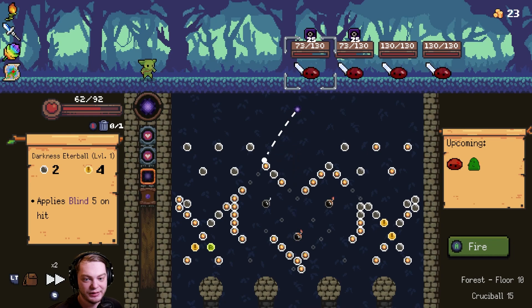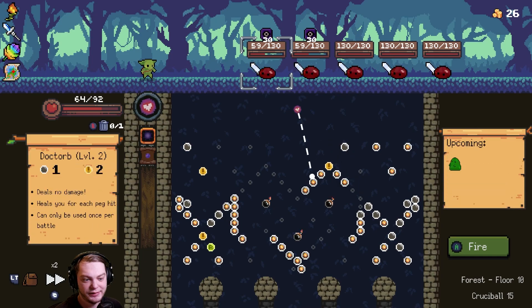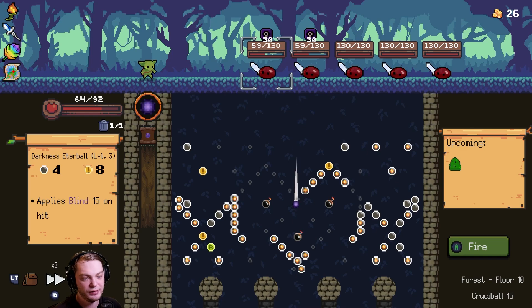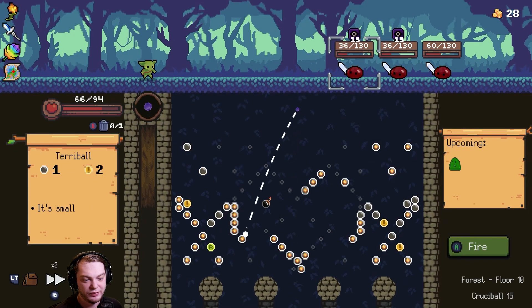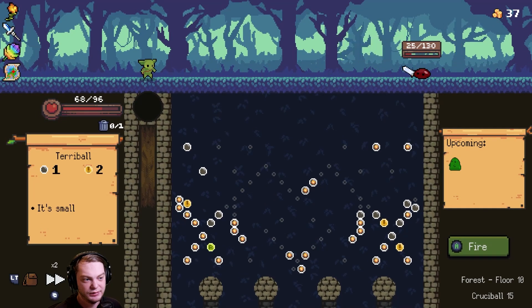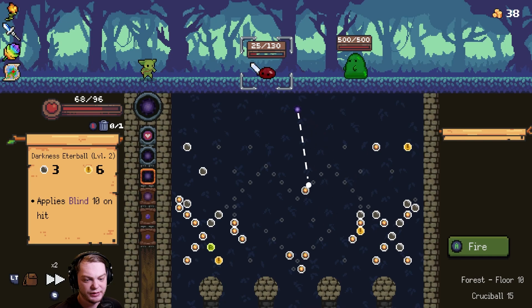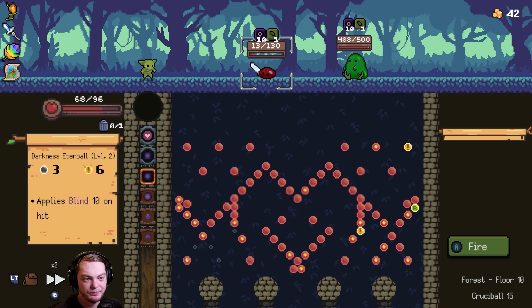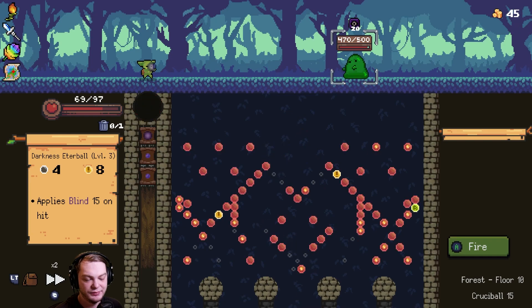We shouldn't hit off the bombs yet because we're not at that point of all of them coming in yet. That was kind of a waste of a dock orb but that's fine, we're golden. Prevent them from coming in. We hit that bomb — that's okay. We only have one little slime to deal with, and that was a crit fish if I've ever seen one.